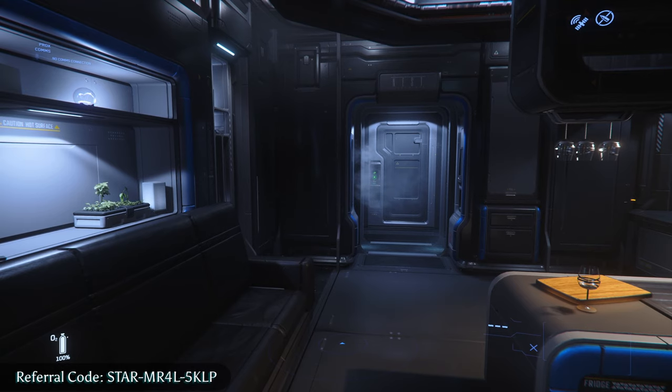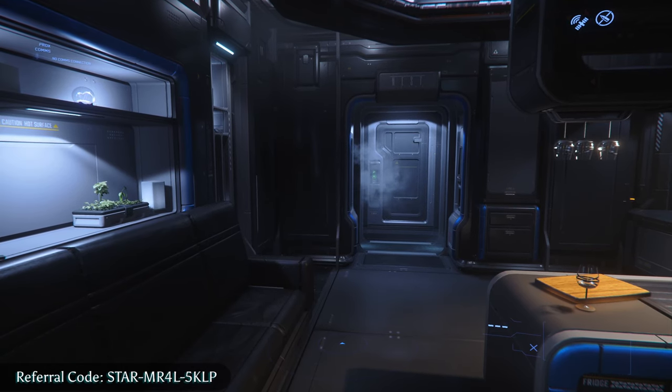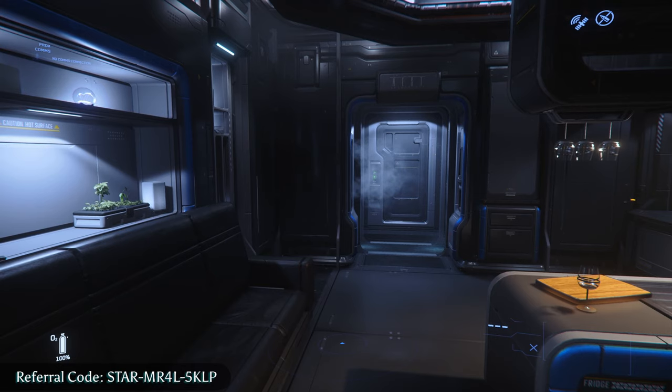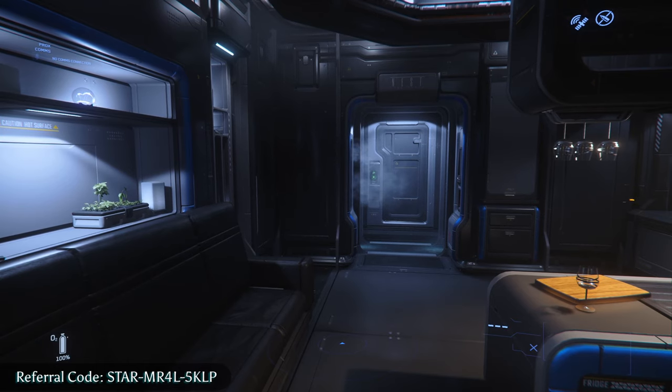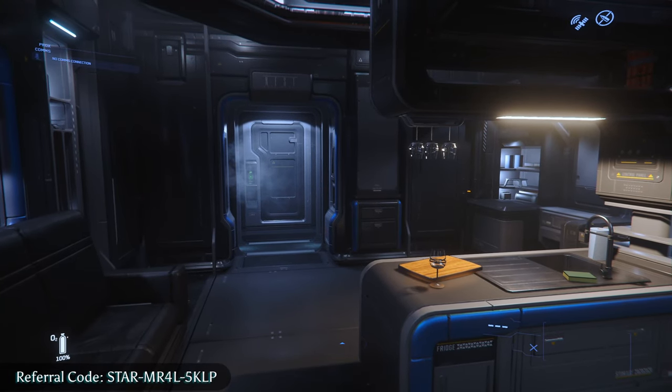In this game, there is going to be physicalized inventory. So if you take off your helmet or put your gun away, it won't just go into a magic bag of holding — you will actually have to store it somewhere. Having these places will be important because your ships can be destroyed, but these can't.